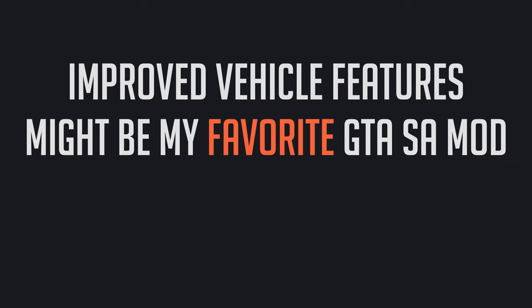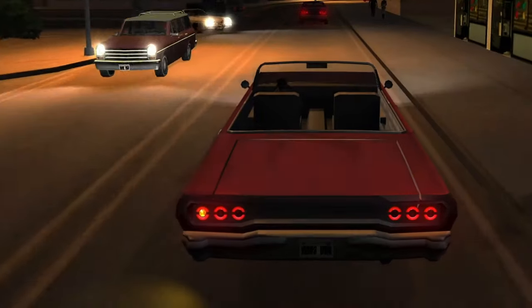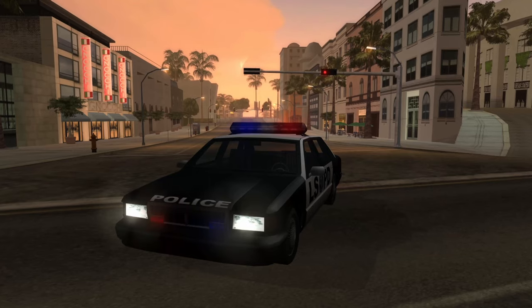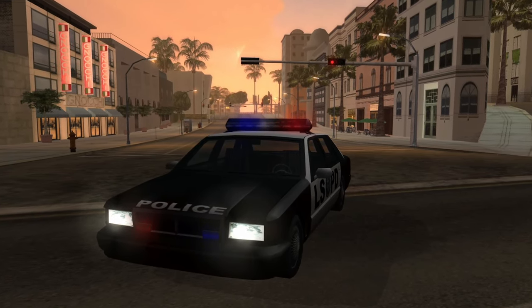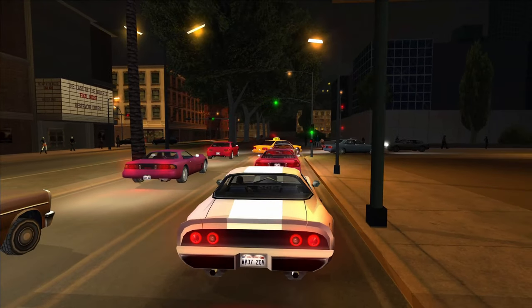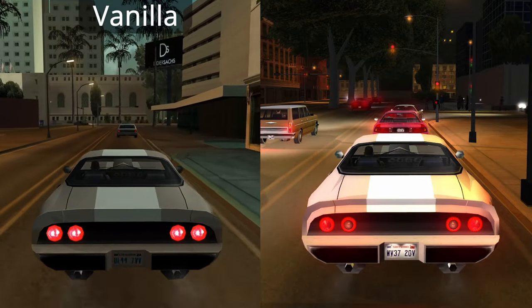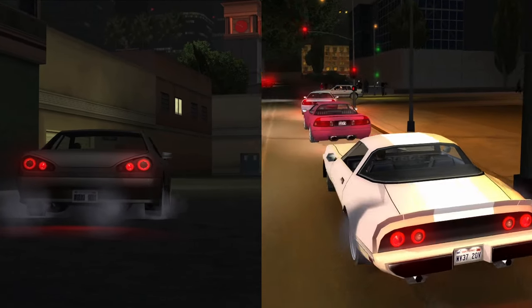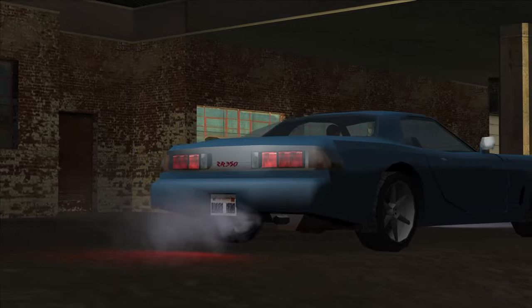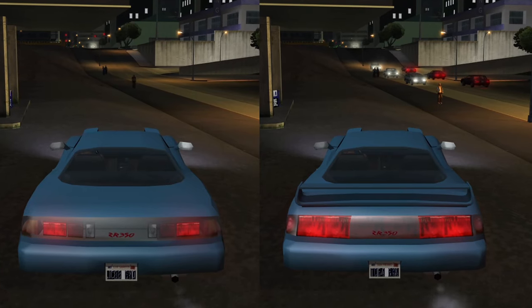Improved Vehicle Features might be my favorite GTA mod ever. With this mod you can have reverse lights, turn signals, functional steering wheels, and even the little police lights are transparent now. The fact that there's turn signals and reverse lights means that the lights have to look actually visually different. My favorites for this change are the Elegy, Infernus, and the ZR350. The ZR350 looks easily 100,000 times better in my opinion — just look at this comparison.